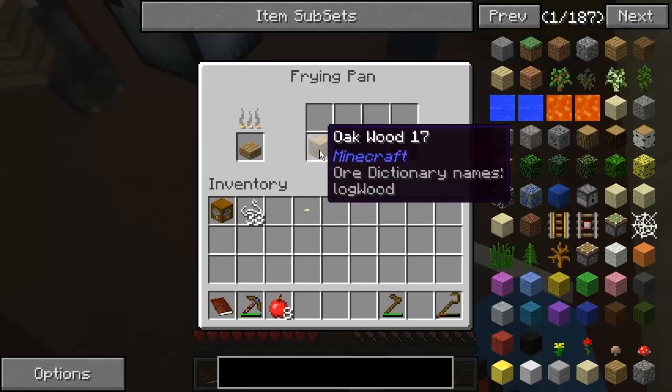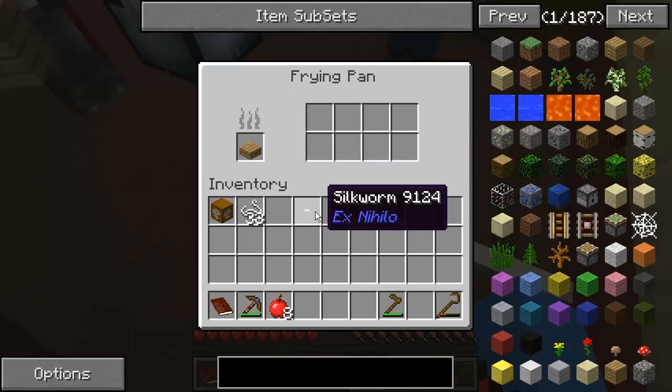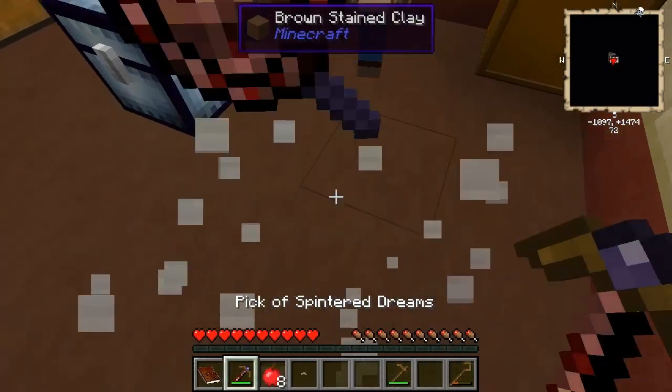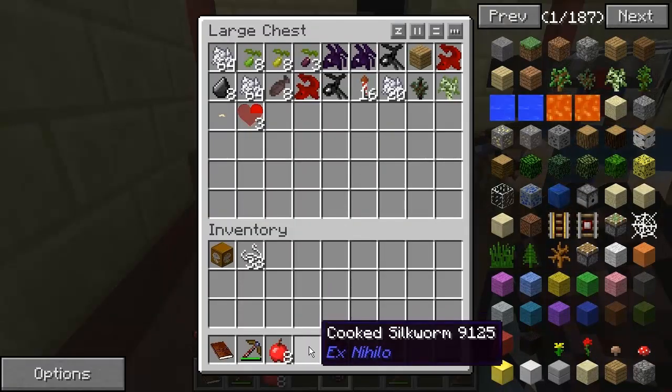I'll take that silkworm out. It doesn't actually do the wood. Dang. Oh well. I just want to show people - it's good to know. And then I get my pan back - Pan of Destiny. I'm gonna put the cooked silkworm in there.